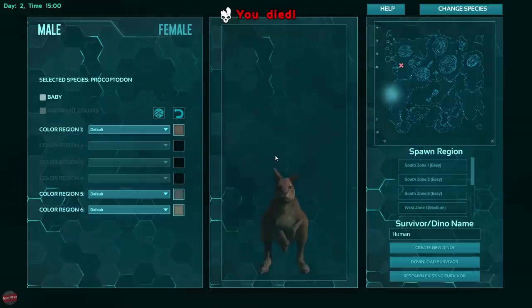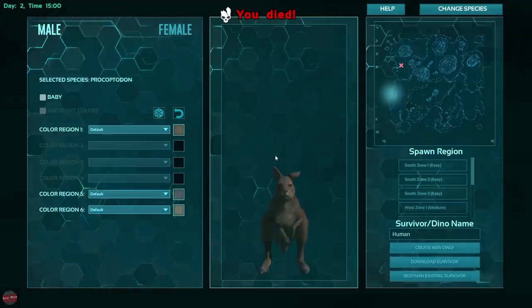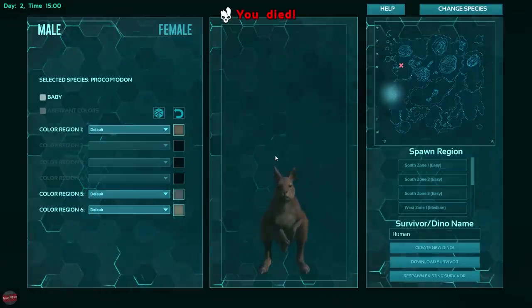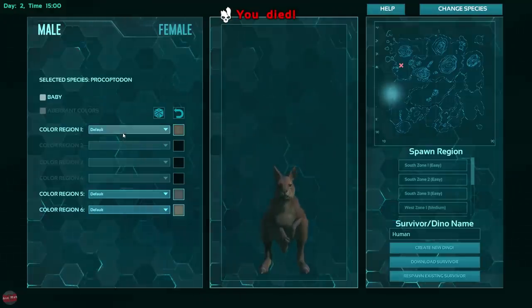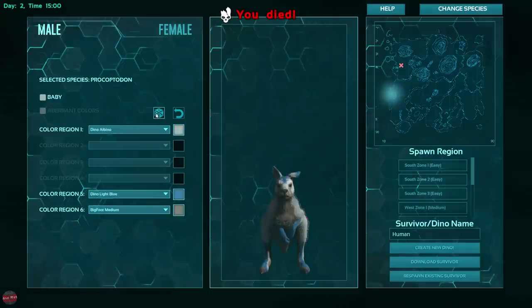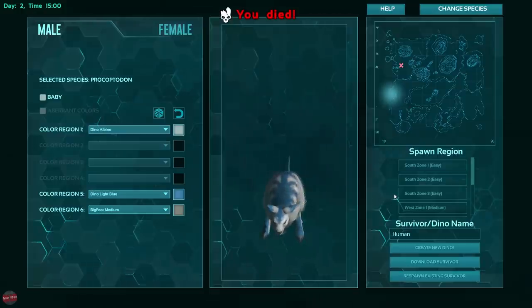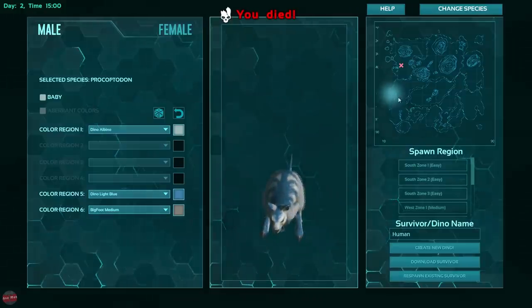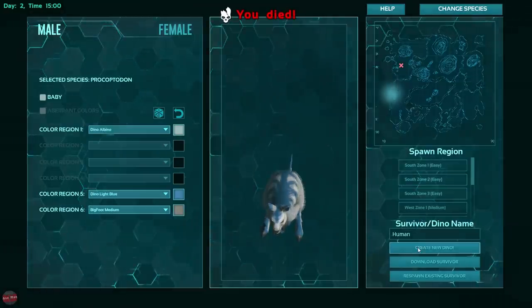I'm going to go for Crunchie, and I know they don't sell Crunchies in pretty much anywhere apart from the UK and Canada and Australia — I think that's where we worked out last time. But yeah, let me go down below. What colour do we want? I've only ever seen the kangaroo in like this area, kind of where we are here, so I'm going to spawn here.